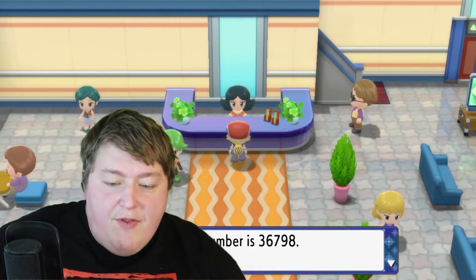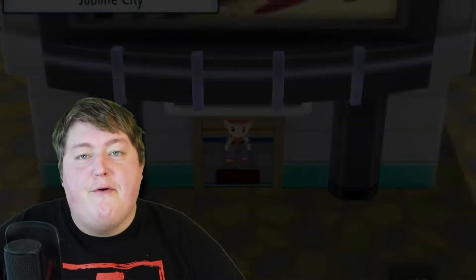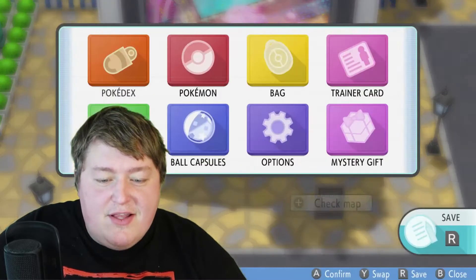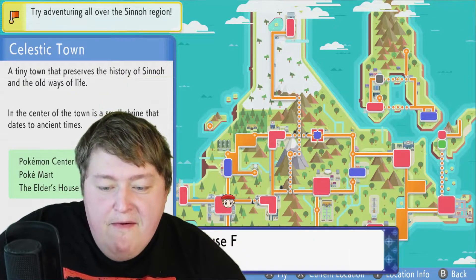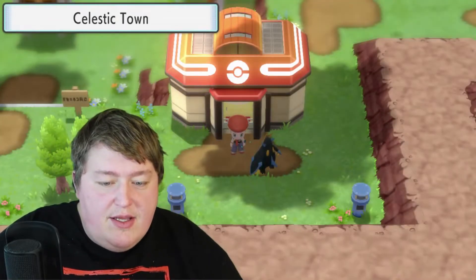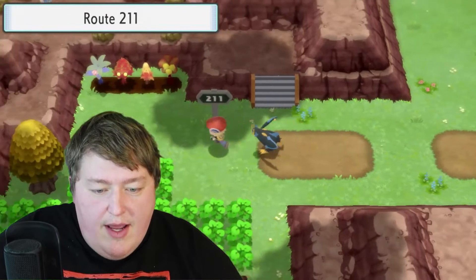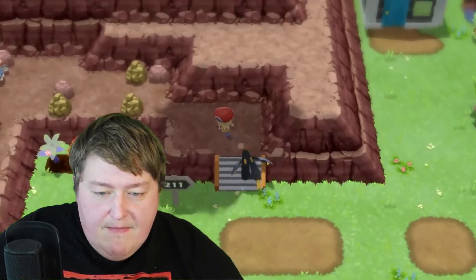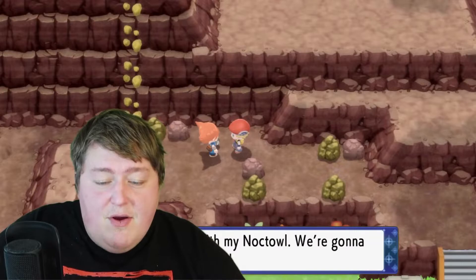The easiest way to get to Mount Coronet — we're actually going to fly to Celestic Town. Celestic Town is well known for being where the giant crystal underground area is, but it's also known as a great way to get into Mount Coronet. We basically need to enter by going left, and then once we're in there, we just need to go through the cave using a combination of Strength and some other HMs. We are going to cut back once we get into Mount Coronet and resume there.